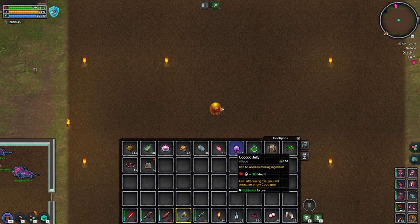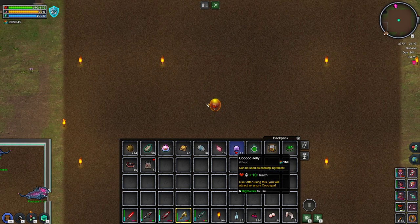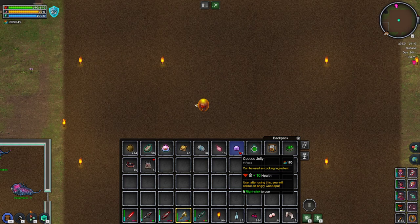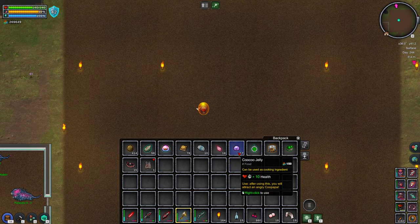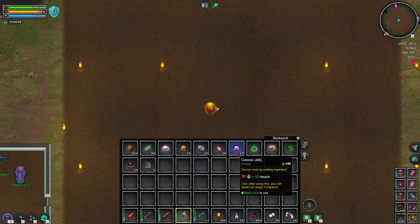The one you do tame comes from the Cuckoo Jelly. If you look at it, it says 'after using this you will attract an angry Koopa Papa.' This item is also available for purchase at Matthew's shop, so if you see one, it's a good idea to pick them up.